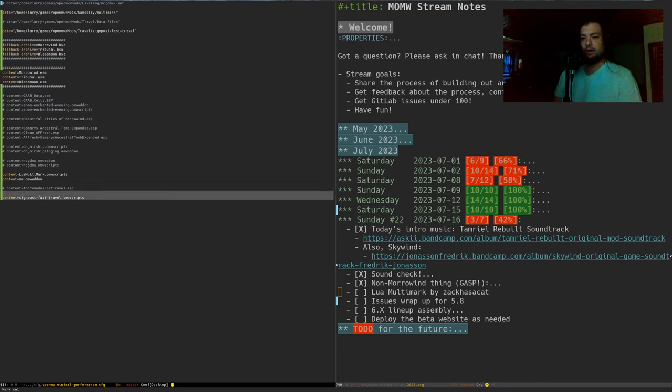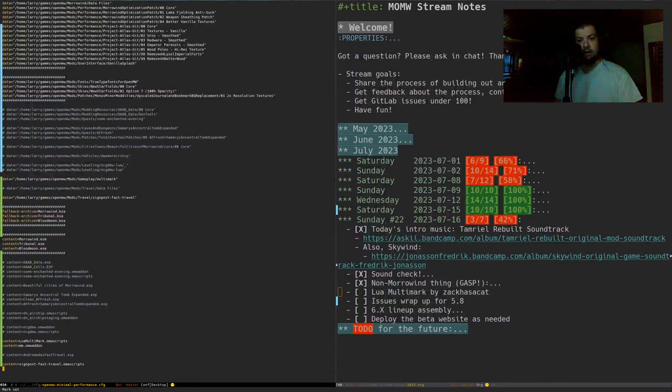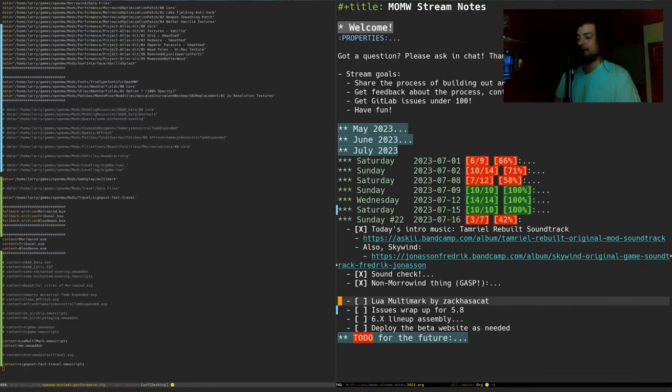Let's take a look at this glorious Multimark, powered by Lua. I started working on the signpost fast travel idea. Section 8, we were talking about this during the stream and yesterday — kind of on the topic of Multimark — I thought we should have Witcher 3-inspired fast travel. Section 8 says if I have an opening, he'd love to talk about what goes into Delta Plugin near the end. Sure, let's talk about it right now.